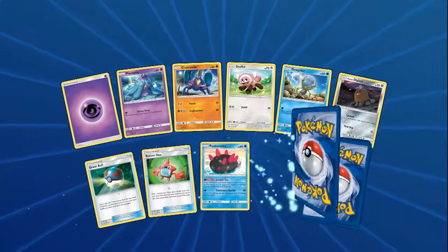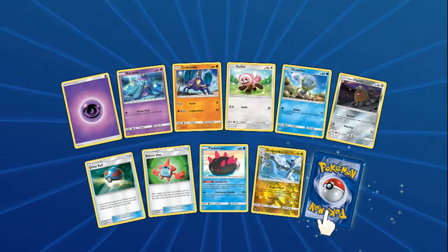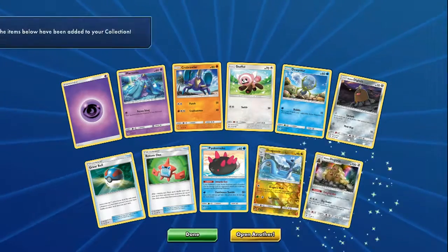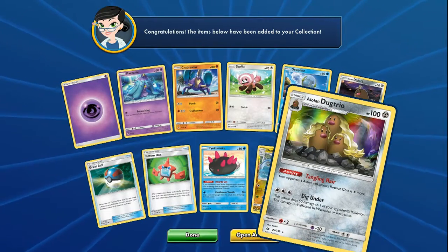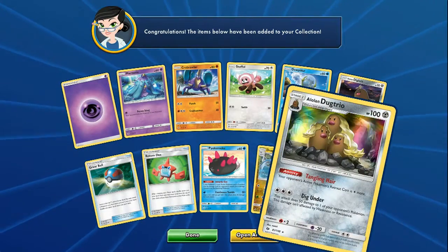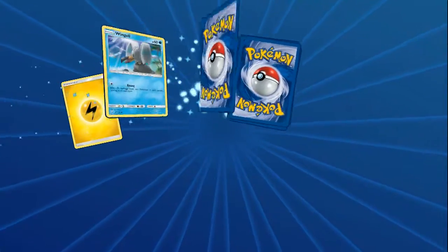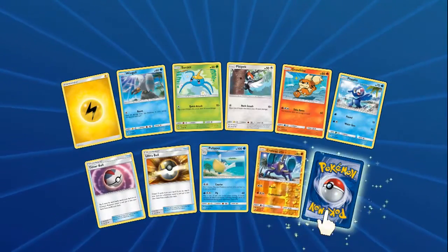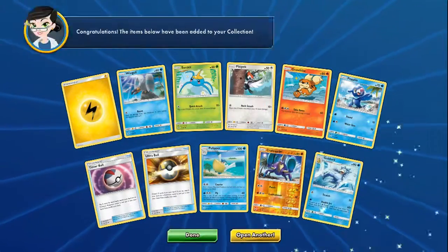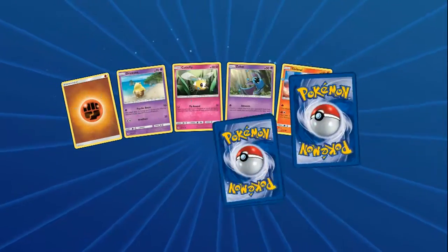Next up: Diglett, a Dragonair - all we need is that Dragonite Reverse Holo and we got the whole family - and then a Dugtrio to go with our Diglett. Next pack: Growlithe, Ultra Ball, Timer Ball, Crab Brawler, and the rare is another Golduck. I really need to get some Golduck Breaks, I really want to try that Golduck Breaks deck out.